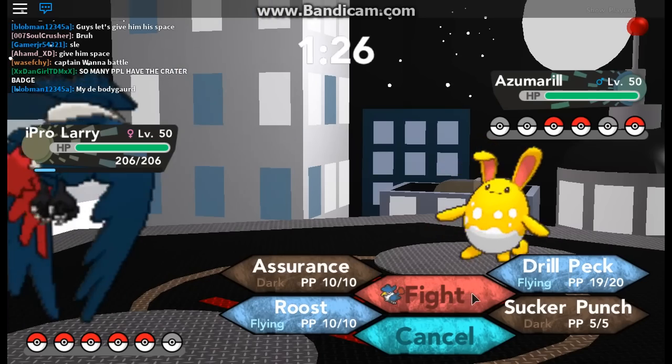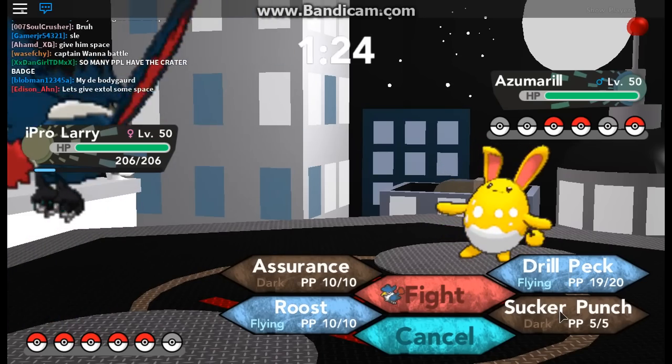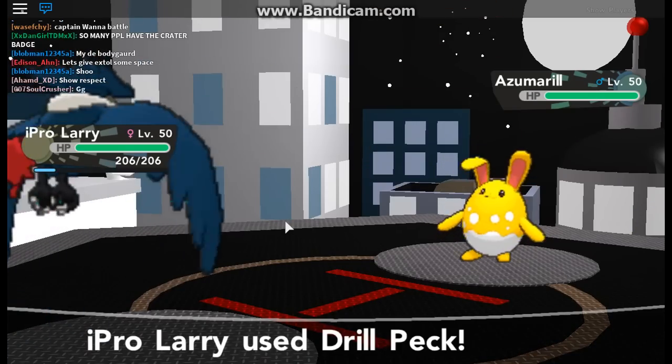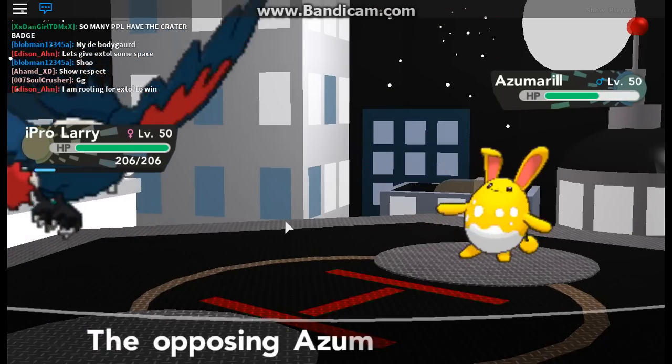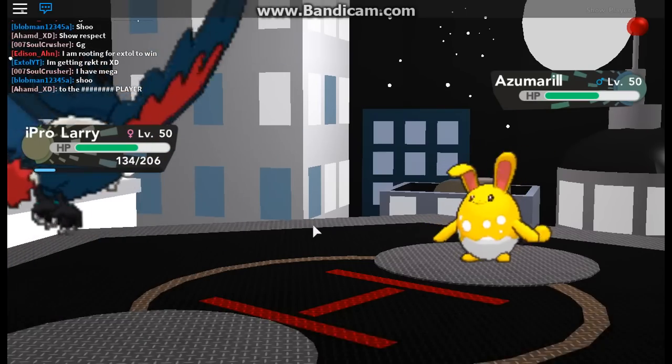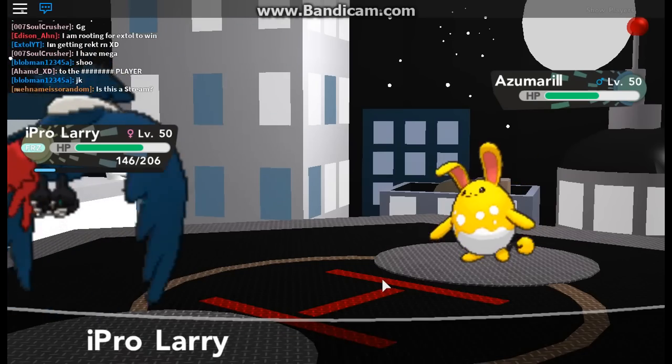Azumarill — is it Fairy? Is it Water/Fairy? Well obviously it's Water, but I don't know the secondary type. Frozen! Oh, Ice Beam — it's not going to hit that hard, right? He froze me! How funny is that? Water/Fairy — it's Fairy, right? Yeah, so I can't use Dark on it.